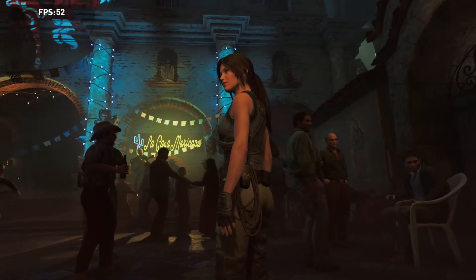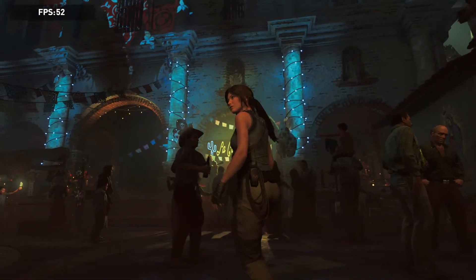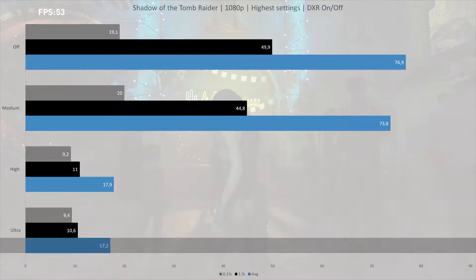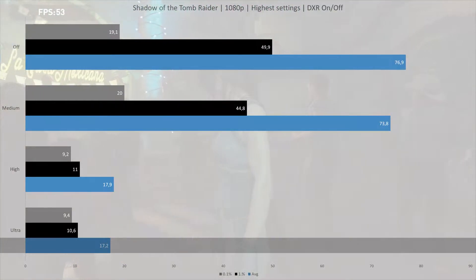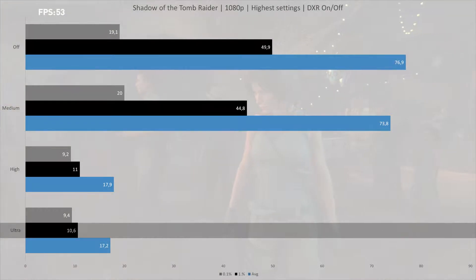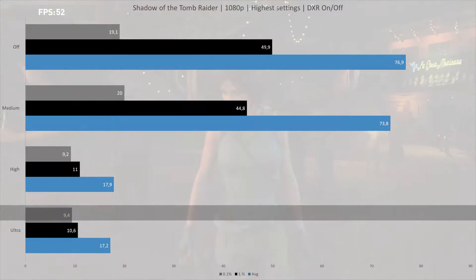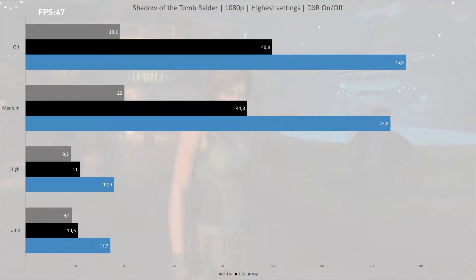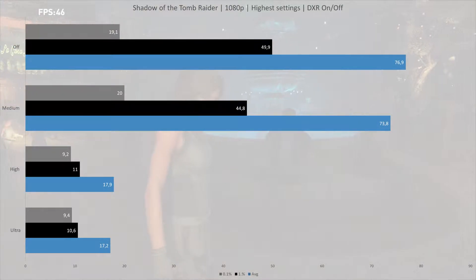I used only the second part of the built-in benchmark to test. Kicking things off, we can see that the ultra preset is a serious workout for the 1070, as it only managed 17.2 frames per second on average, with a 1% low of 10.6 fps and a 0.1% low of 9.4 fps. Dropping the ray tracing to high doesn't make the game any more playable, with essentially the same poor performance as ultra.